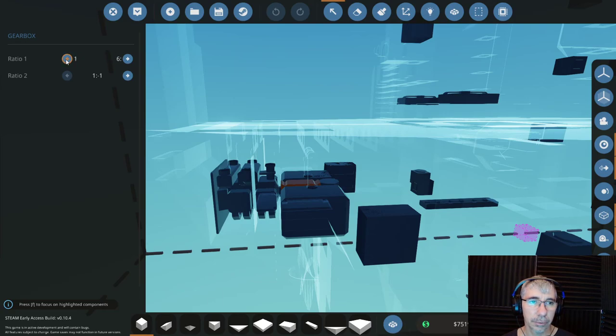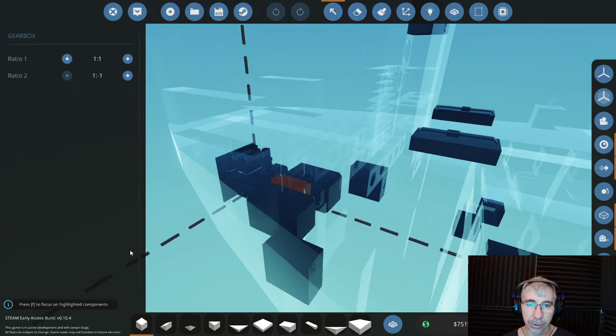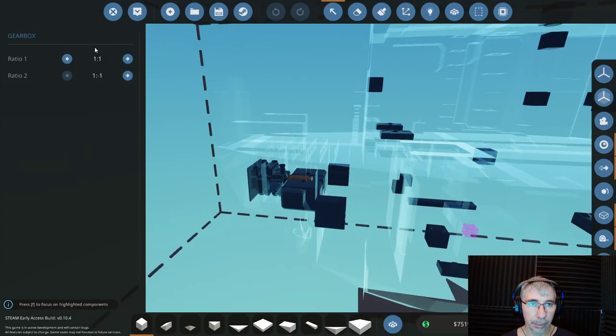I'm not sure what the other ratios would do. One-to-one I think is the strongest gear. I don't know if the others would make the boat go faster — I have to test this. If you need more than two ratios, I think you can make combinations of gearboxes. But I'll leave it there for now.